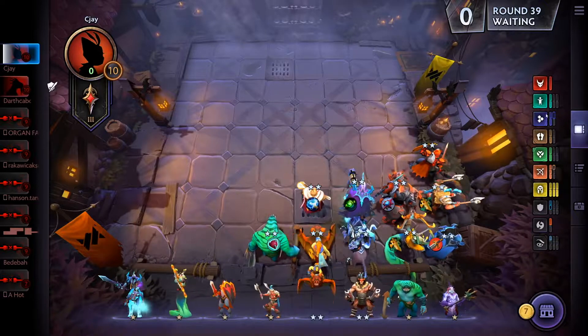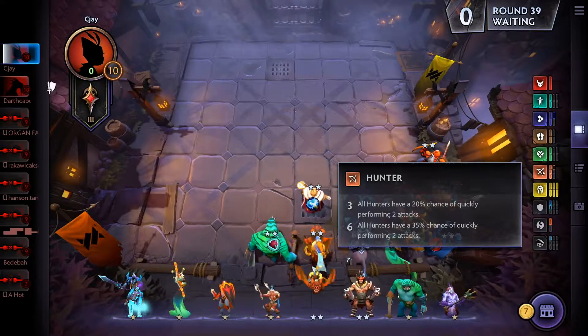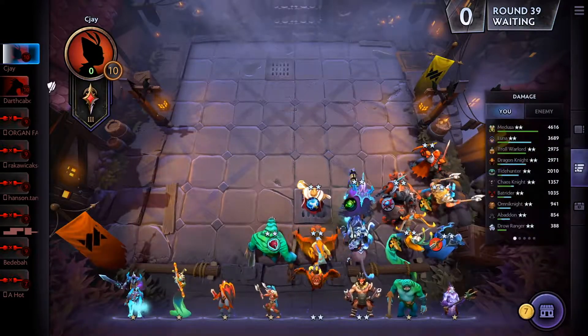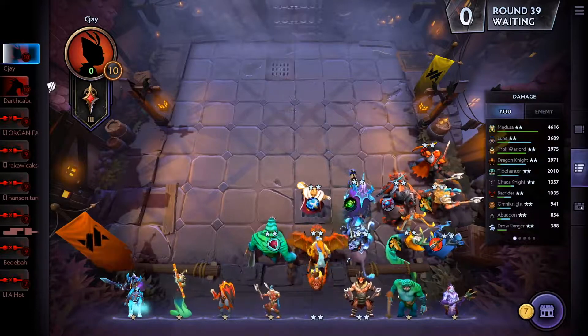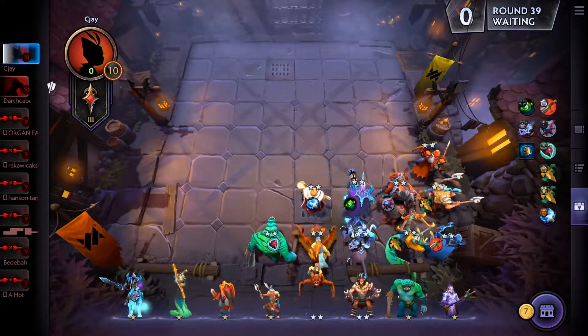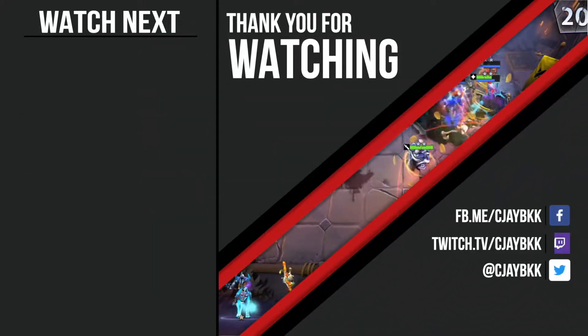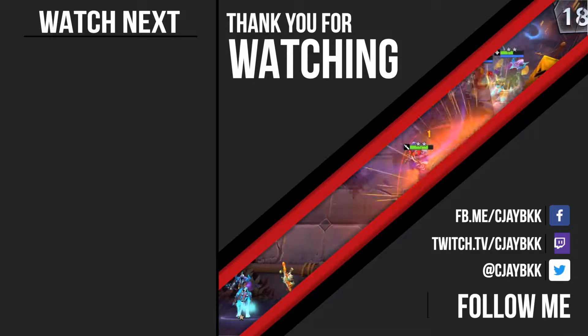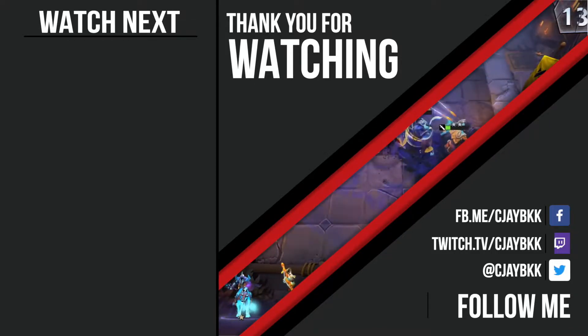Looking at the final board: I got Humans, Skate for magic resistance, Trolls for the Warlord, Heartless, six Knights, and three Hunters. Medusa did massive damage, Luna was also good, and the Knights held up very well. Feel free to follow me and also join me on Twitch — see you next time, thanks!